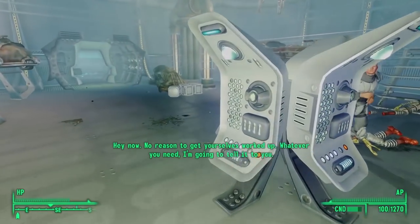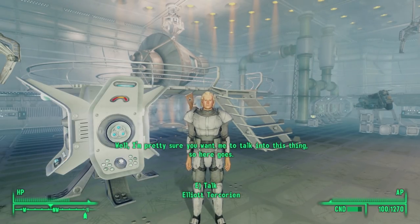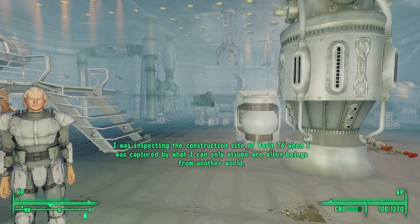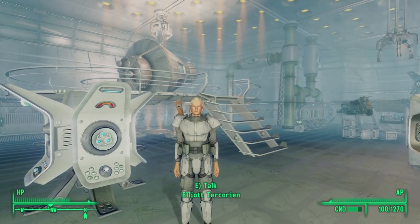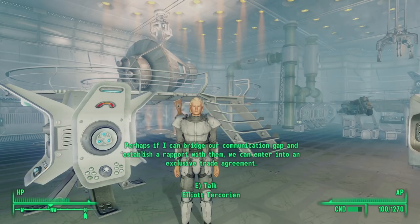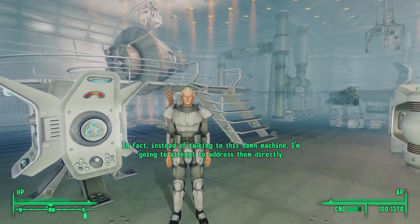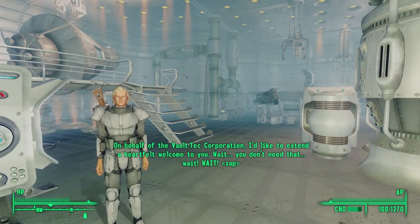Hey now, no reason to get yourselves worked up. Whatever you need, I'm going to tell it to you. I'm pretty sure you want me to talk into this thing, so here goes. My name is Giles Wollstonecroft. I'm the current Assistant Chief Executive Officer of the Vault-Tec Corporation. I was inspecting the construction site of Vault 76 when I was captured by what I can only assume are alien beings from another world. I'm not sure what they want from me or what they will do to me — whatever they need, I will readily provide. Perhaps I can bridge our communication gap and establish a rapport with them. We can enter into an exclusive trade agreement. In fact, instead of talking to this damn machine, I'm going to attempt to address them directly. On behalf of the Vault-Tec Corporation, I'd like to extend a heartfelt welcome to you. Wait, you don't need that. Wait!